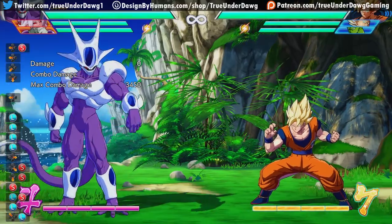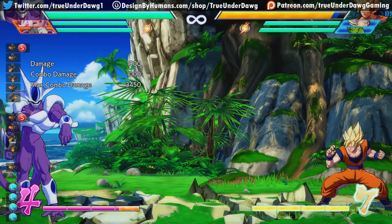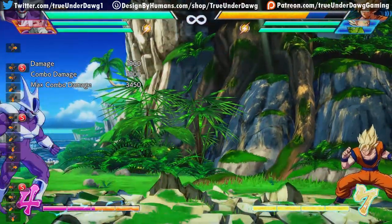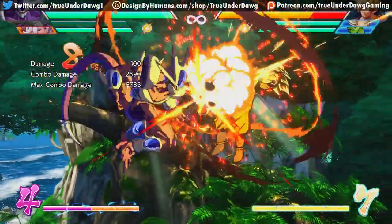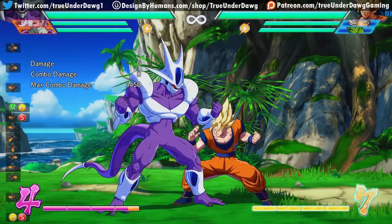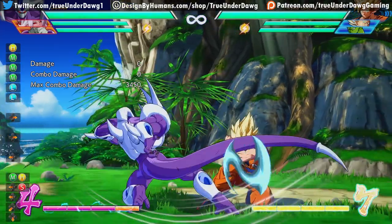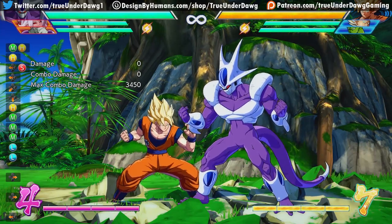Next up, we have his Death Shaker, which is a full screen low — so if the opponent's feet are on the ground, this will catch them if they're not crouching. It's a very good move for checking the opponent's feet from a distance. And if you're close enough to the opponent, certain assists can actually extend this move for a full combo. This attack is also great on block as well, since it combos very naturally into your vanish — so it's actually a true block string if you use it with vanish, meaning the opponent can't use a down heavy on you while you're vanishing.